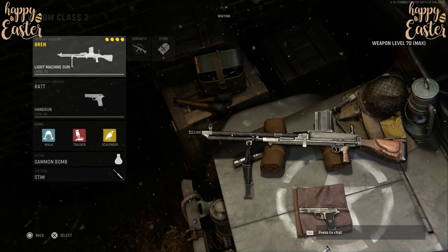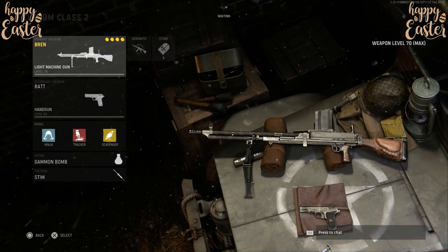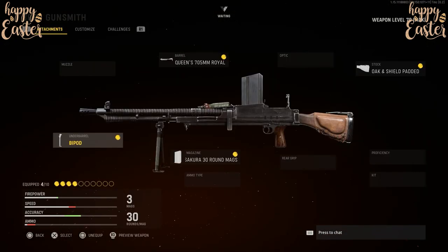For our second hidden weapon in this video, it's gonna be the ZB-VZ26. To create this weapon, you need to be using none other than the Bren LMG. To create this weapon, it will require 4 attachments.